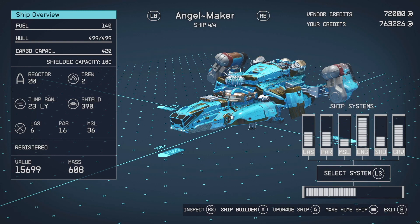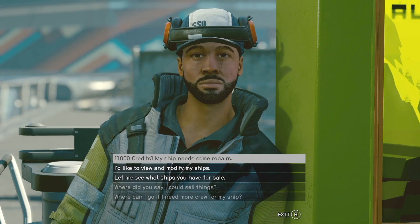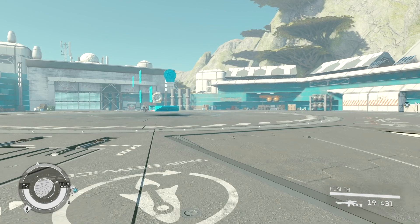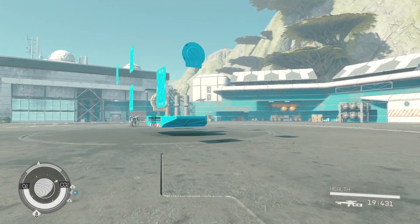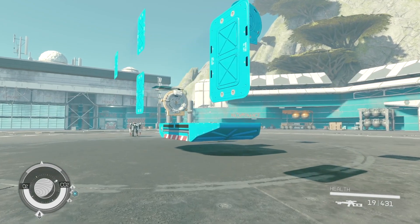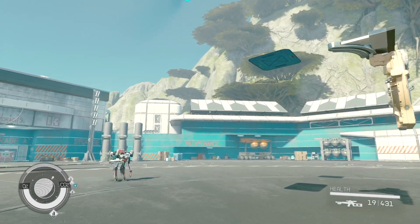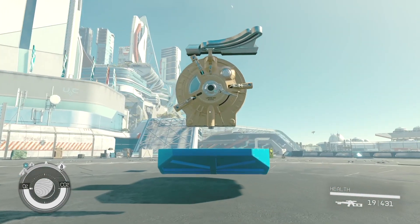Now you're gonna go back to the original ship, which is called Angel Maker, and make that your home ship. Back out and the ship should be pretty much invisible. Go to the door and press X to go into the cockpit, because that's the only functional area.